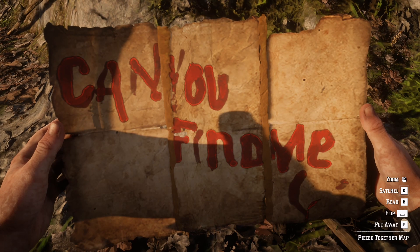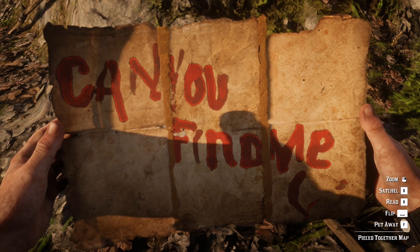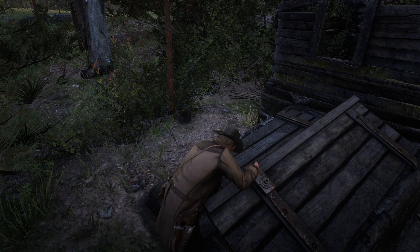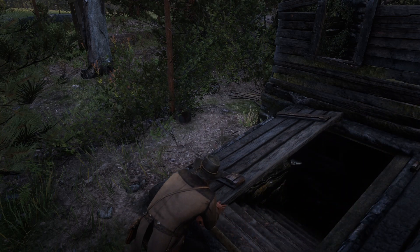Whether you find the body first or you get introduced to Sheriff Curtis Malloy, the game will give you the American Dreams Stranger quest. This quest will not only result in you finding the killer, but this man will make a really brazen attempt to get away depending on your choices.